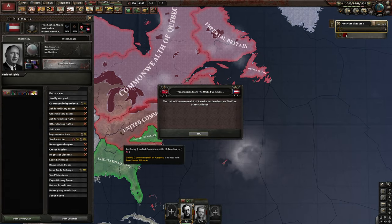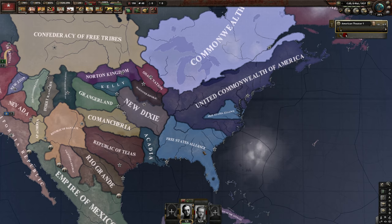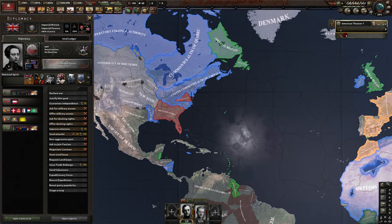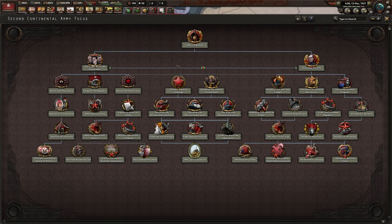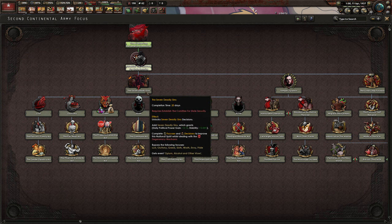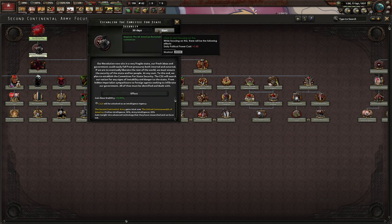There's another faction over here — the Free States Alliance. They're probably doomed to lose, and you're not able to play as them without console commands. Britain's been called into this war and isn't fighting anyone else, so their odds of winning are pretty much zero. We completed our first focus tree — 'A Truly American Revolution.' We're uniting America with the seven deadly sins: lust, gluttony, greed, sloth, wrath, envy, pride. What a great way to unite America — these guys really got it down.